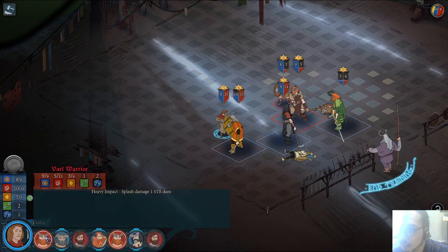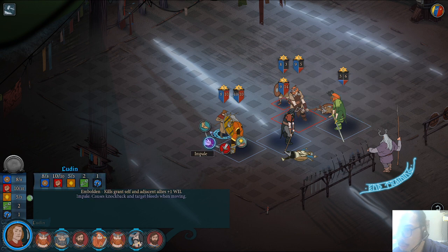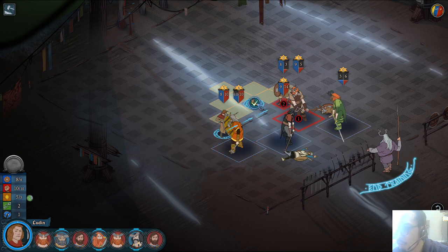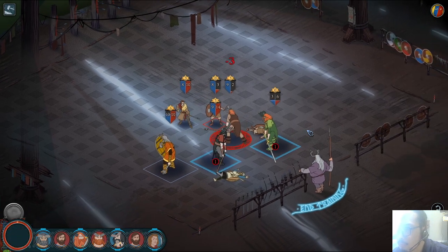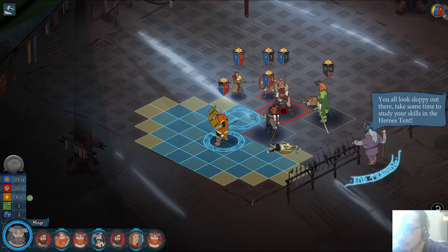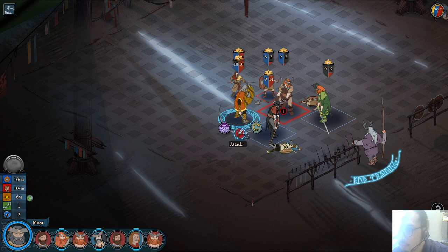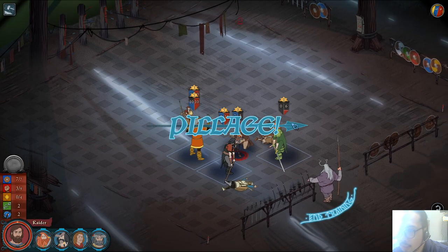I can eliminate this guy or this other guy. My attack is one better, plus three plus two. We're going to lower his ability — from here I can attack him and reduce him to two. End game — okay, that makes my job easier.